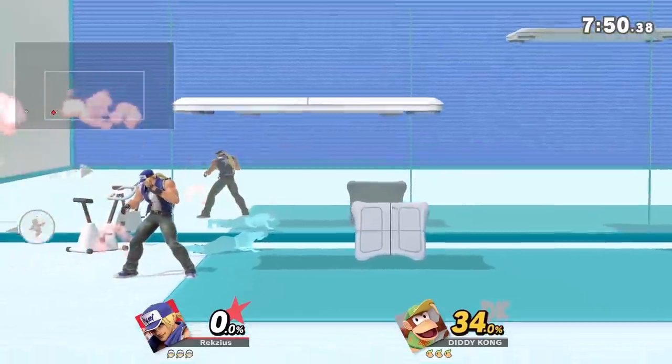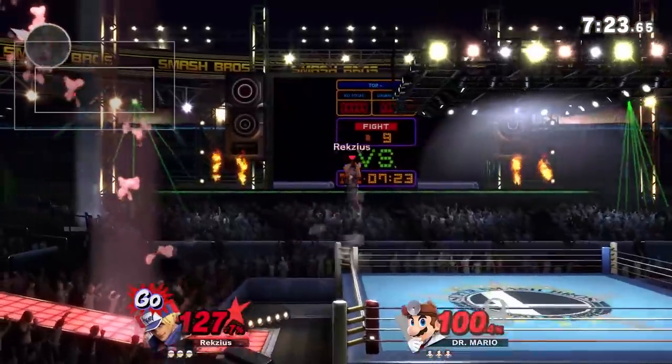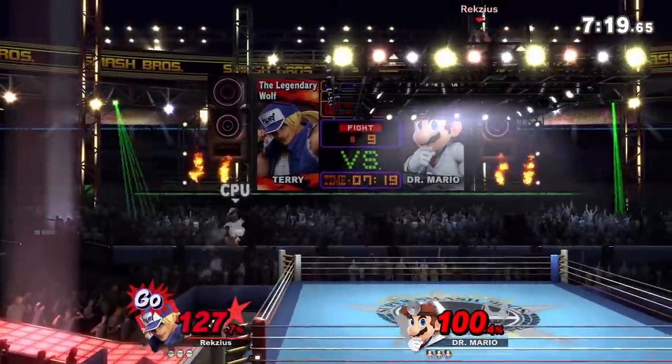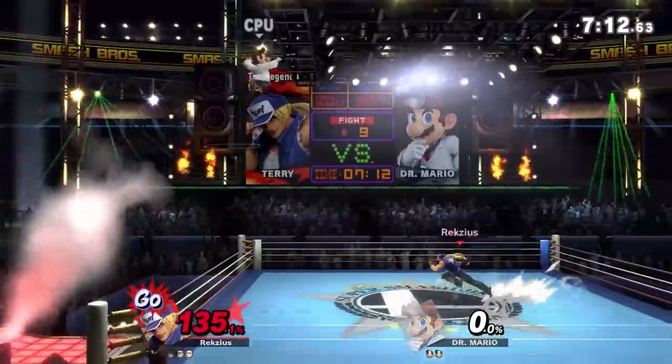Wii Fit Studio. More walk-offs. It's got random platforms — that's cool, I guess. Boxing Ring. The platform on top of the ring is not destructible when hazards are off, making it a fairly good camping position, and fighting up there so close to the top blast zone is not exactly something you want to do. Also there are walk-offs, so, you know.